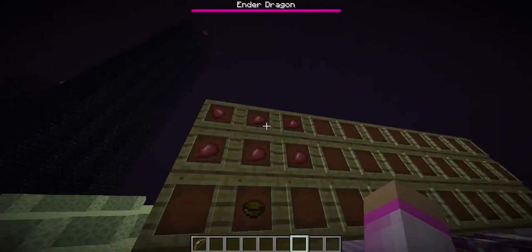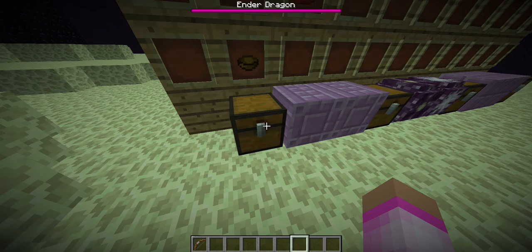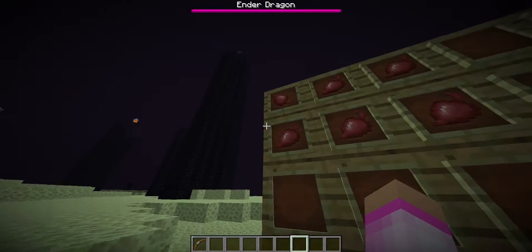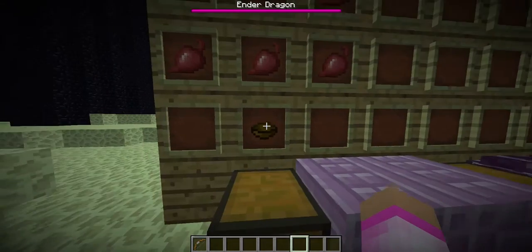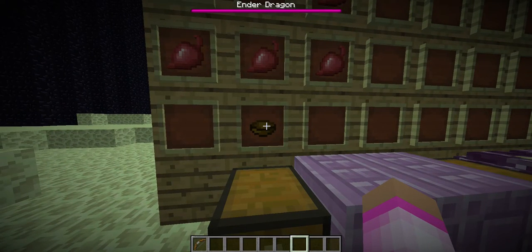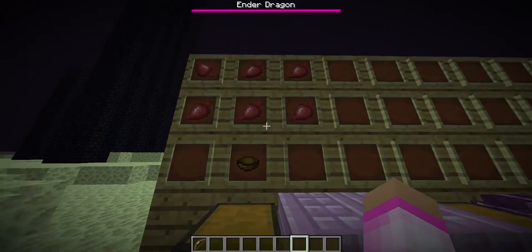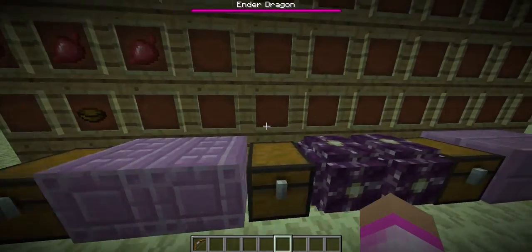This is called Beetroots. They're like — I think they're in the Pocket Edition, so some people may be familiar. You've got seeds, of course, beetroot, and then the beetroot soup, which I'm guessing would give you the same amount of food hearts as normal soup. You need six beetroot and one soup bowl. The difference between that and normal soup is you really only need two mushrooms for that, so it's pretty different.